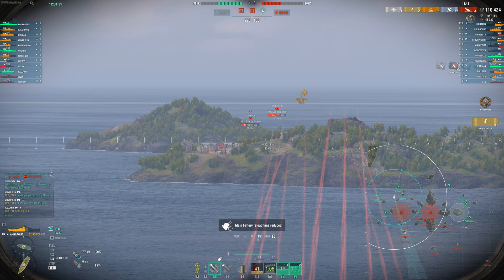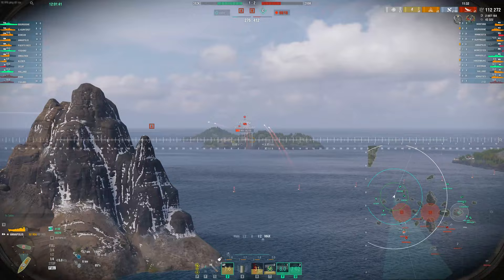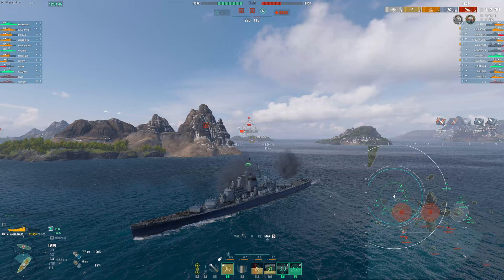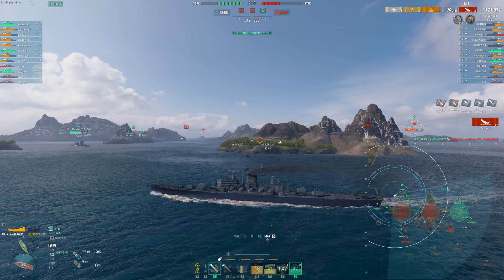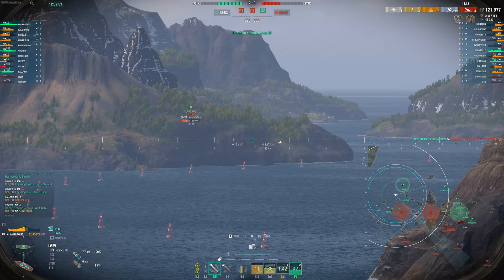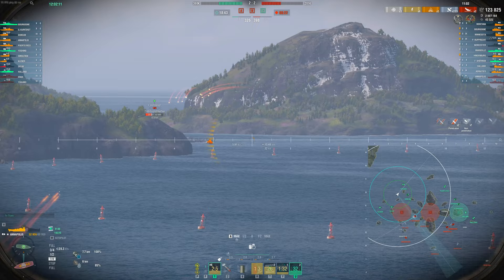We activate Halsey's Confederate talent, which gives us an insane reload — amazing on the Annapolis. I want to point out my angling again: notice our broadside faces towards the middle of the map. So now we're taking a bit of a risk. I really want to kill off the enemy Annapolis, but had a battleship been looking at me from the middle of the map I could have easily been dev-struck. I was taking risks and I tend to try to be more mindful about my angling.